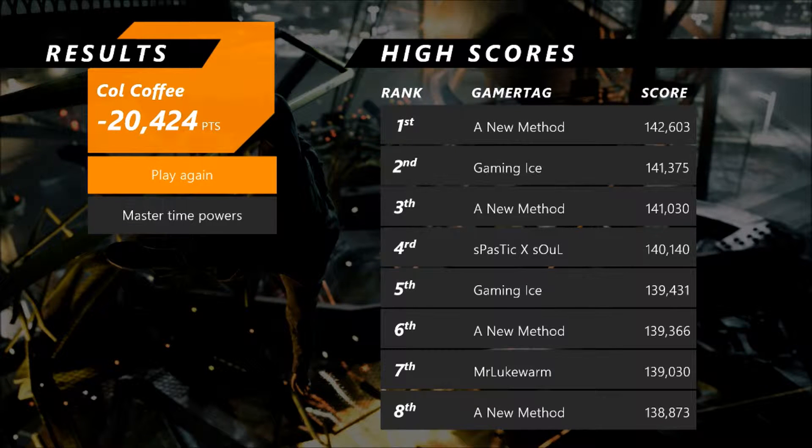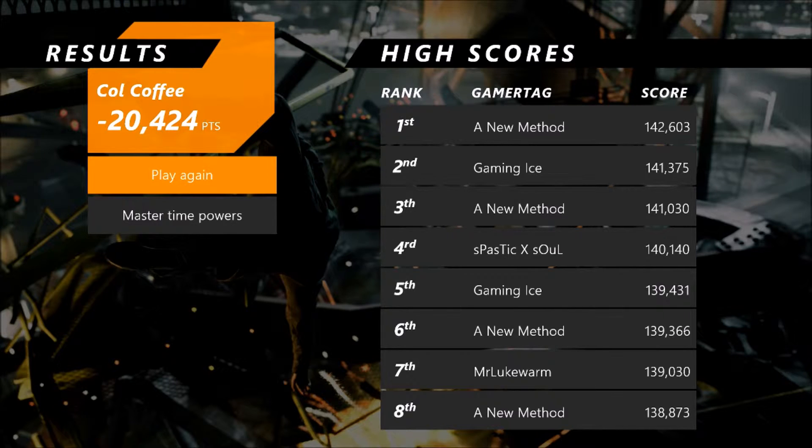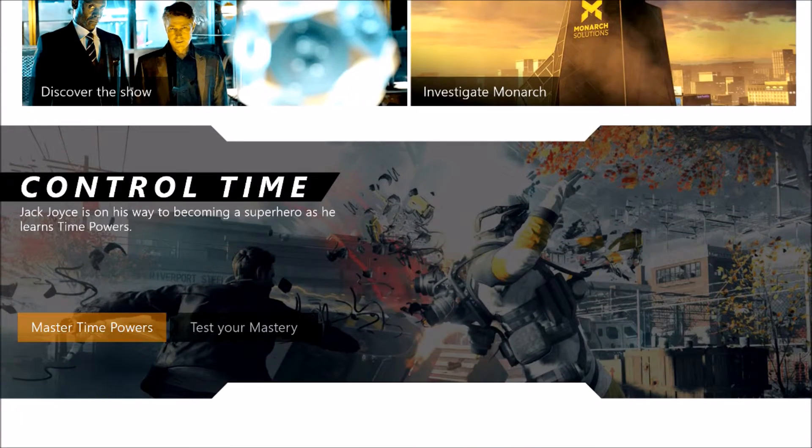And there you have it — there's the leaderboard table. We have high scores. I don't know if that's just an example or what, but Colonel Coffey is at minus 20,424, and those guys are getting 142. I'm not really sure if that's legit or not. I don't know how I'm still negative. But yeah, so that was the quiz — testing your time skills and mastering time powers.